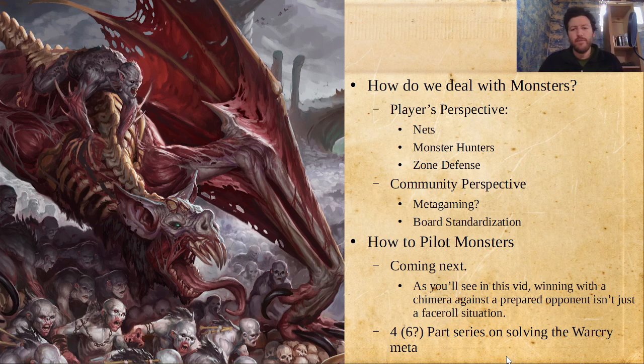I'll talk a little bit about nets, a little bit about monster hunters, a little bit about a strategy I call zone defense, and then what TOs can do and what we as a community should think about monsters. Next time in this series: winning with a chimera against a prepared opponent — it's not just face rolling. It certainly probably feels that way to people playing chimeras generally, because most lists right now aren't really prepared to fight you, but against a prepared opponent it can be tough.